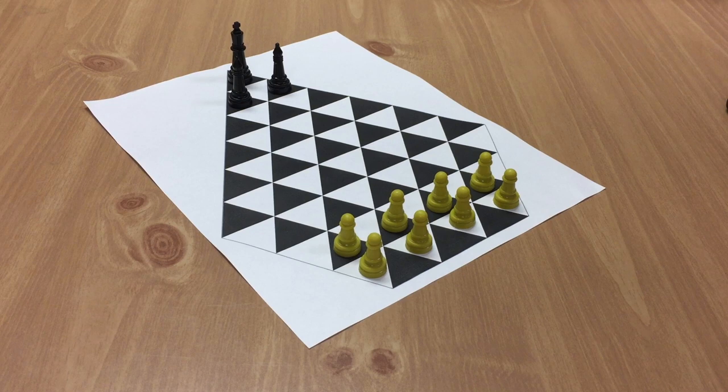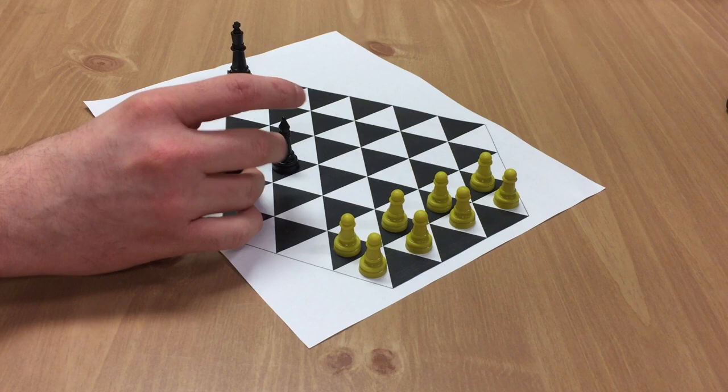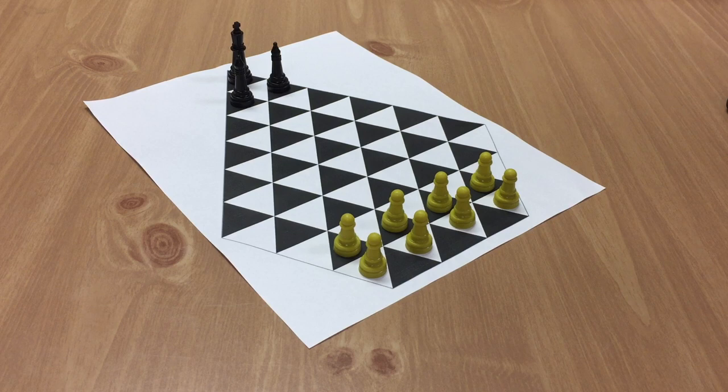A useful term to know as we talk about how the game is played: an adjacent piece is any piece that lines up along a side. For example, these two pieces right here would not be adjacent, but these two pieces would be because they share an edge. The board is triangular, so one of the great things about that as a design is that you only have three adjacent spaces instead of four.